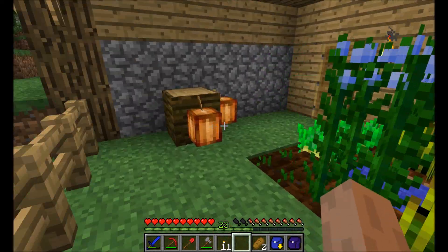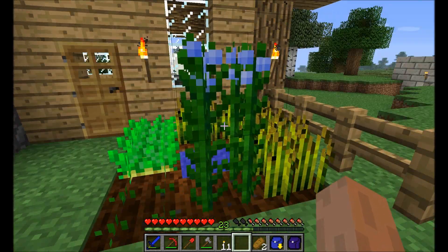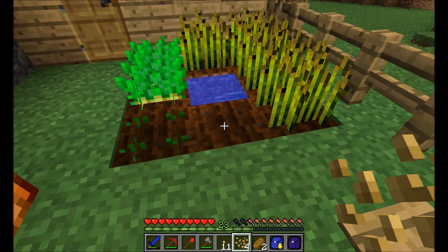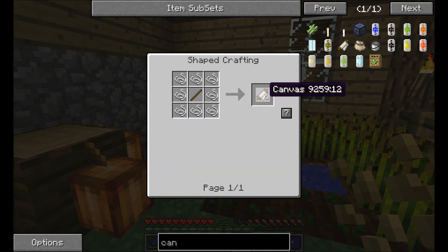Heading back home, I thought I'd show you this flaxseed here — this flax flower, whatever. So this is what it looks like when it's fully grown. You can just crack that and you get a bunch of string and seeds. Let's replant it. And actually in Red Power you can do a lot of things with this string. You can make canvas, and this canvas can be used to make canvas bags that you can hold — you get more inventory space.